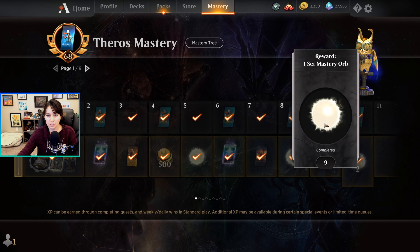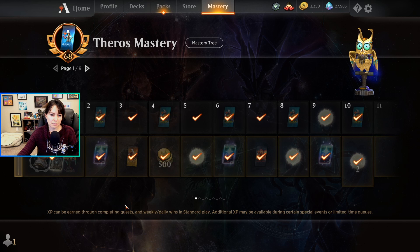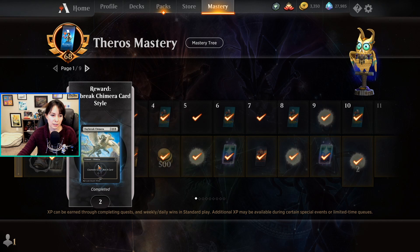You also get things called mastery orbs. If you buy the mastery pass — which I think is totally worth it — you get things like an Elspeth avatar, a special sleeve, and pets that are cosmetic but show up in your match. At level two you get a Daybreak Chimera full-art extended foil, at level three a Guilds of Ravnica booster. As a general benchmark: if you make it to about level 80 of a mastery pass, you will have recouped the gems you spent to buy it.